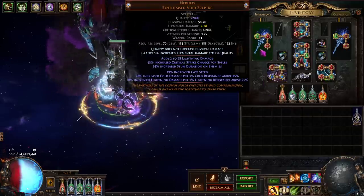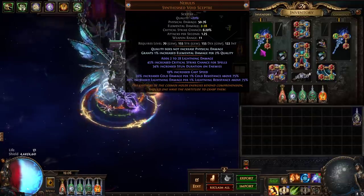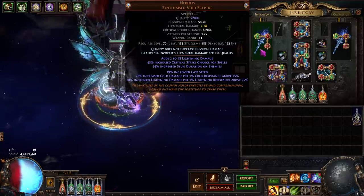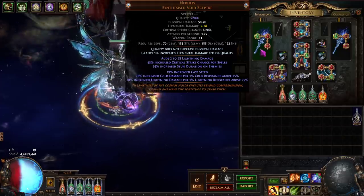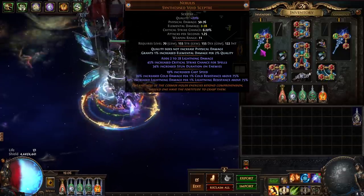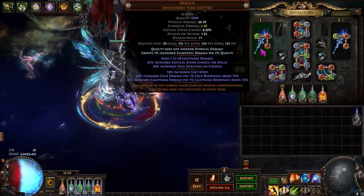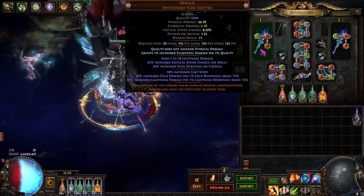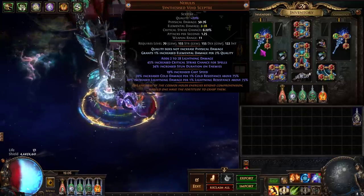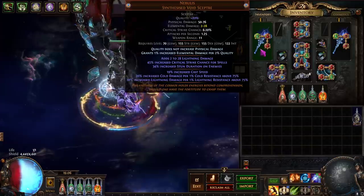Starting with the gear — pretty standard setup here with double Nebulous scepters, opting into spell crit chance on mine. I didn't know what my budget was going to get me, so I wanted to go kind of cheap on the Nebulases early. Spell crit chance helps a lot here since I'm already getting a ton of multi, so I don't really need a lot of multi on the scepters. An upgrade here would be spells have a chance to deal double damage or crit multi, but those are more expensive options.